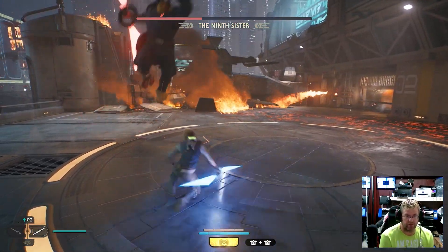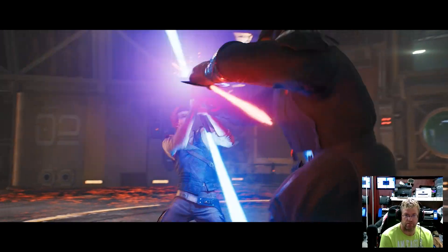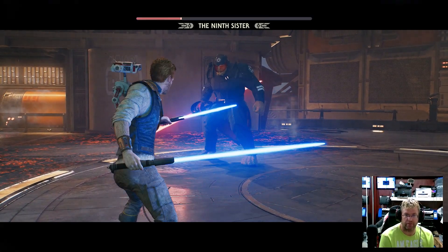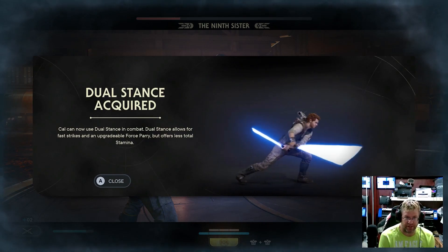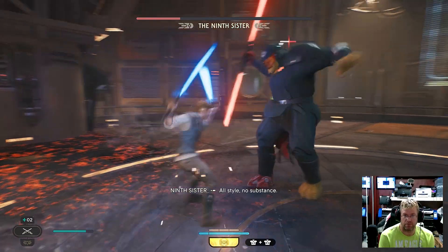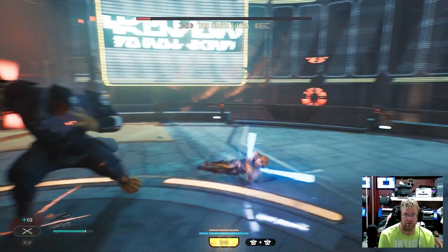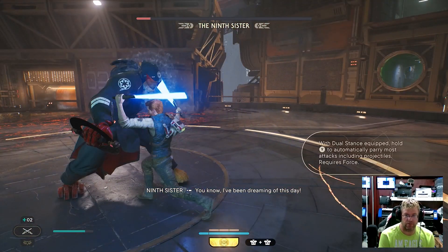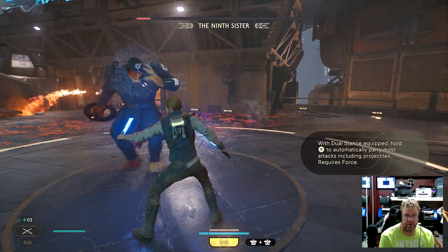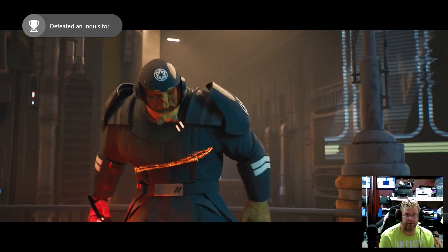I thought I was doing okay. Dual stance acquired — Cal, use dual stance in combat. Dual stance allows for fast strikes and an upgradeable force parry, but offers less total stamina. Oh, this actually works much better. I've been dreaming of this day. With dual stance equipped, hold wide to automatically parry most attacks, including projectiles — requires force. Achievement unlocked: rooftop duel — defeated an inquisitor.